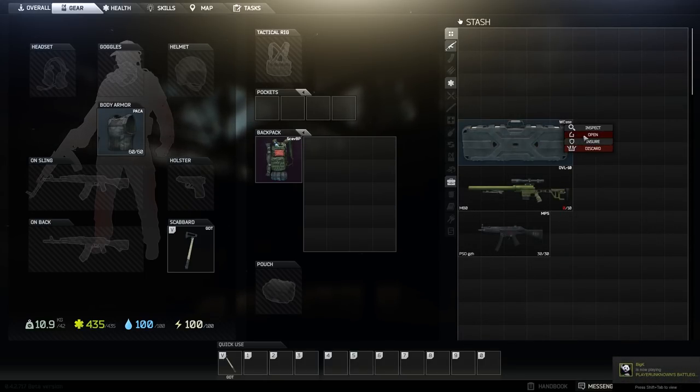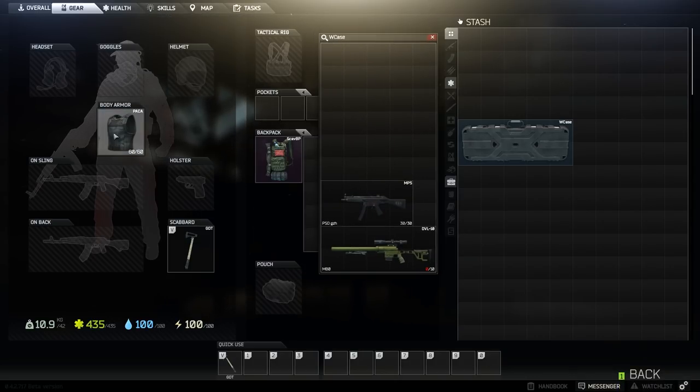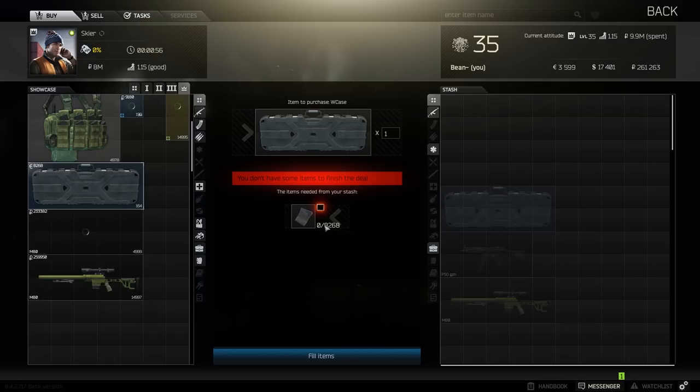The weapons case can be purchased for about 8,000 euros from Skier. It is by far my favorite case out of all of them. The weapon case takes up the space of only one full-size weapon but can hold five in total. I recommend grinding the money for this case first so you can hold five weapons in a small space.